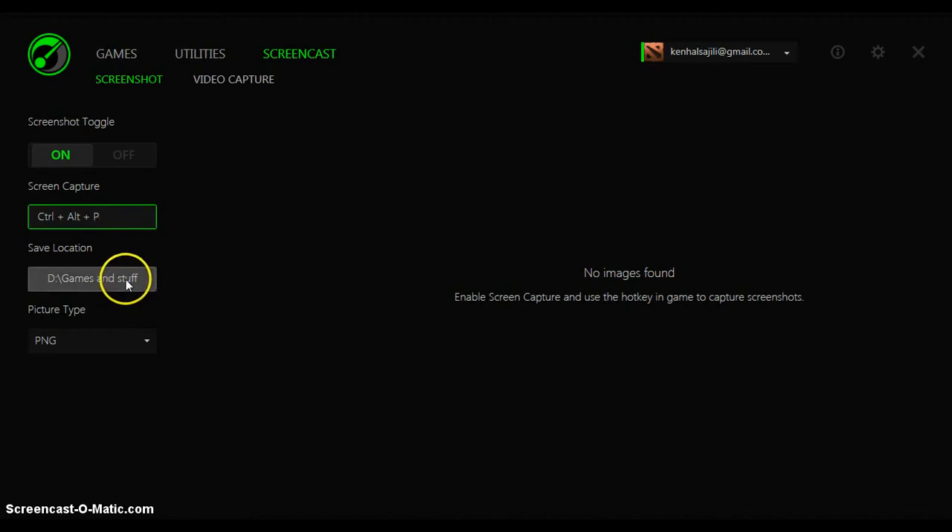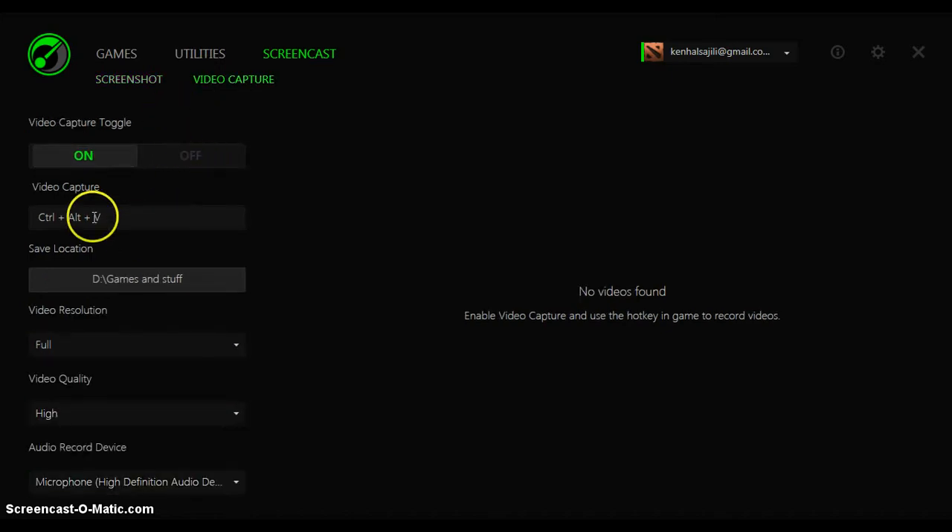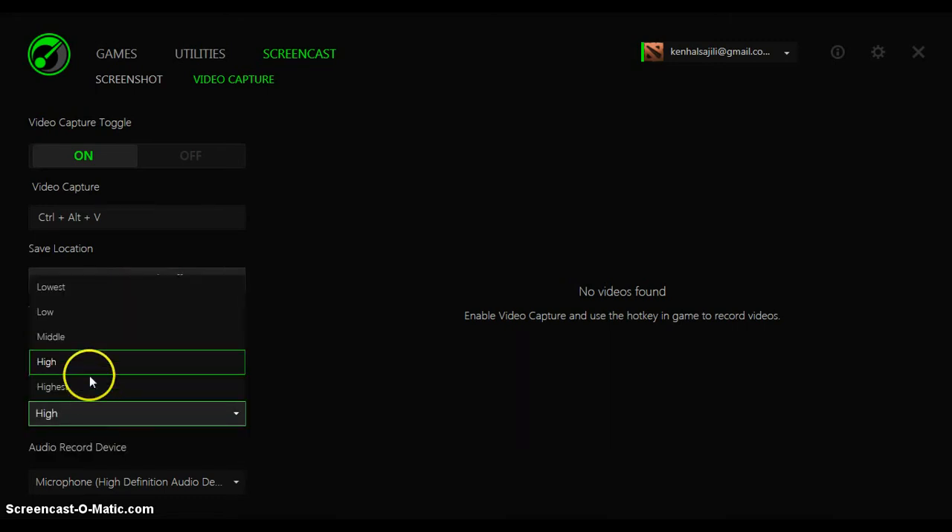Choose the save location and choose the picture type, which is the video capture. To toggle it on, you can set up a shortcut key or use the default one: CTRL, ALT, V. Then choose the save location, then video resolution, then video quality. I prefer high, but not highest.